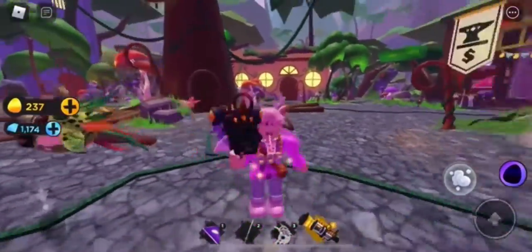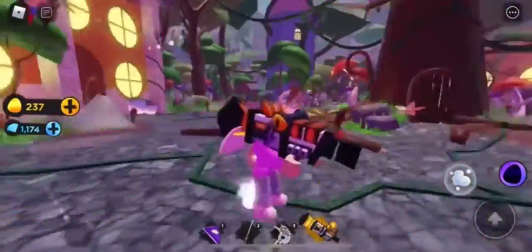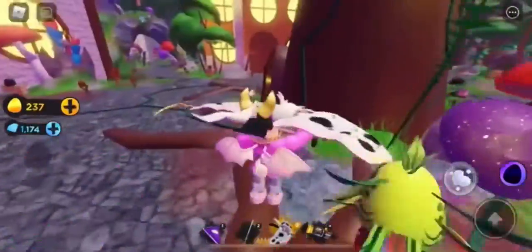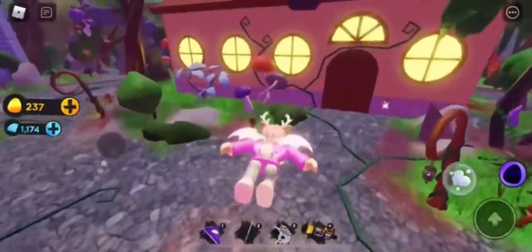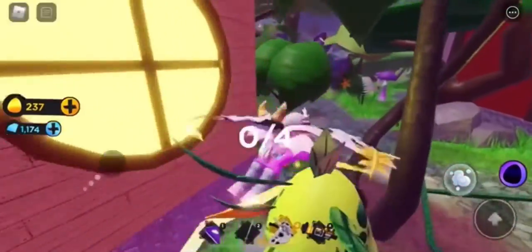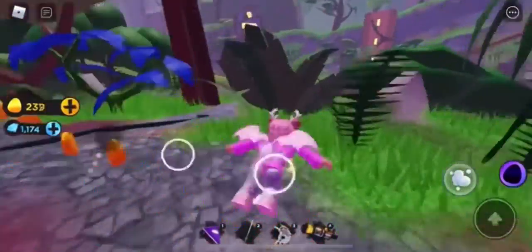Hello YouTube, welcome back to another Roblox Egg Hunt 2022 Lost in Time video. Today I'm going to be showing you how to get the waffle egg in the new event. What you want to first do is go ahead and spawn and click - for convenience one of them will be over here. Then from here you want to go all the way back and up on that tower right there, there will be another one.